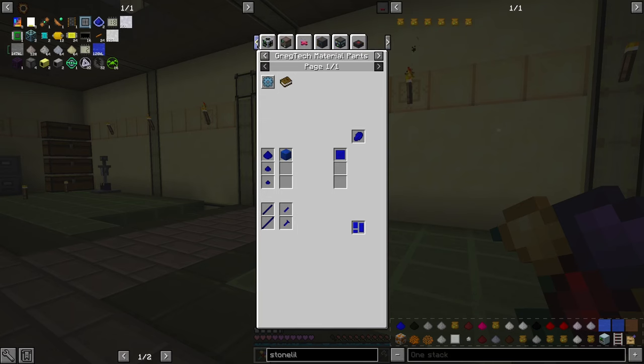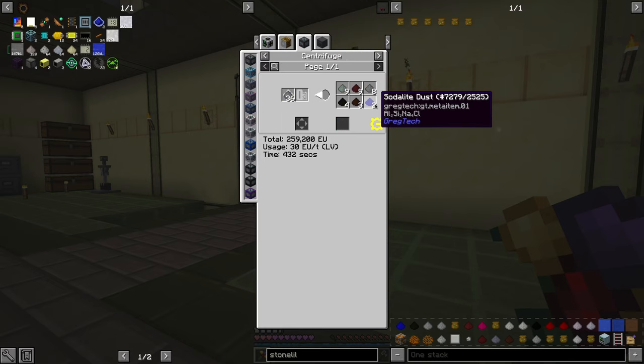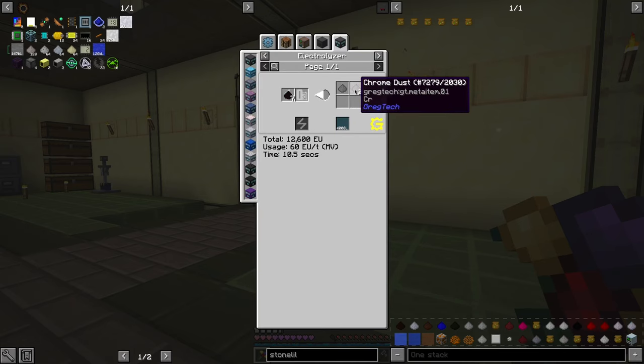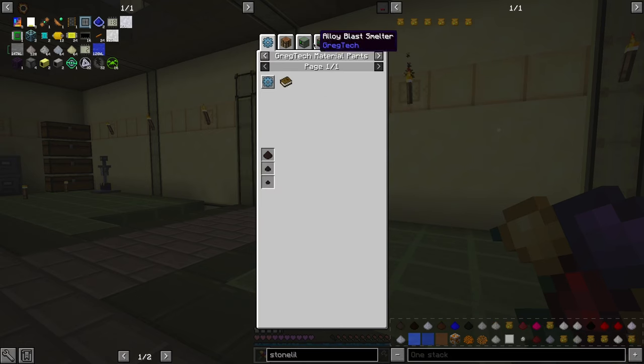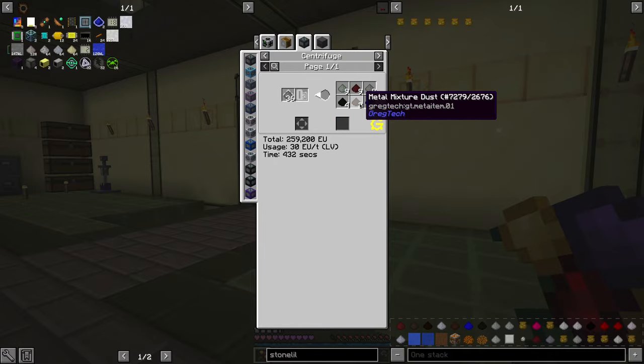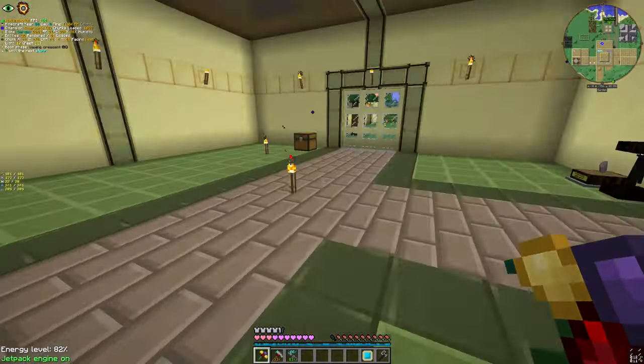Sodalite — it is the most important part for us at the moment. It gives us chlorine, aluminium, raw silicon, and sodium. Metal mixture dust is a bit expensive to process, so I will probably store it for now. But it gives us banded iron, bauxite, barite — which is barium, sulfur, and oxygen — chromite, which is quite good, and ilmenite. So it's actually quite a nice process. We need a lot of electrolyzers and centrifuges.